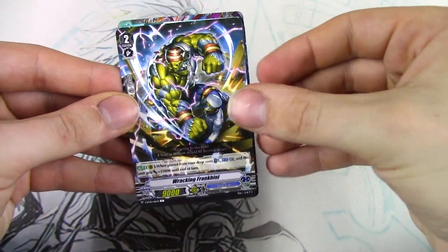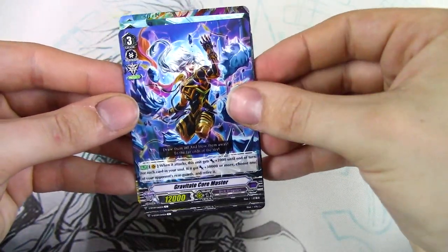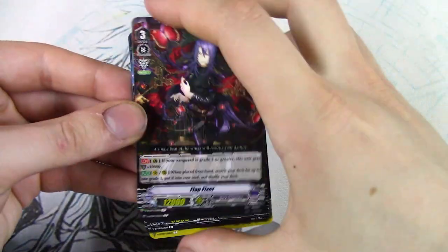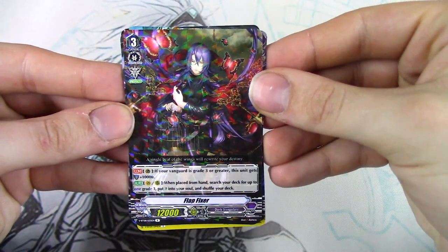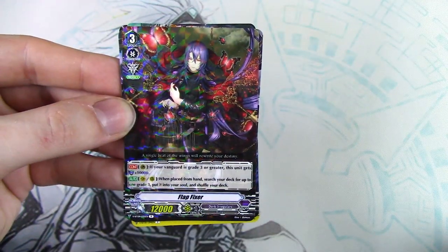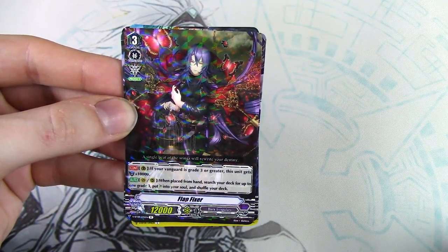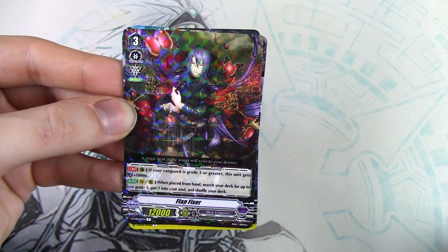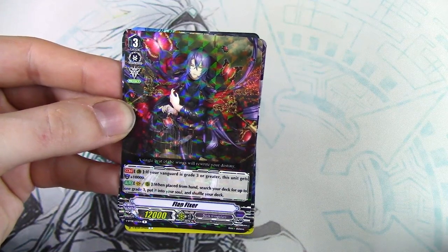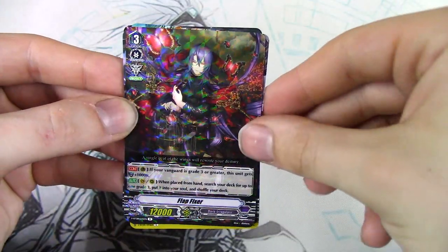Next up — a Murakumo common, Whacking Franklin, another common, another common, more good Heal Trigger art. Flat Fixer — let's see what this does. When your Vanguard's grade 3 or greater, this gets 10K shield — that's pretty good. And when placed from hand, search your deck for up to 1 grade 3 and put it in your soul. That's really good — I'm just thinking about Death Anchors plays.